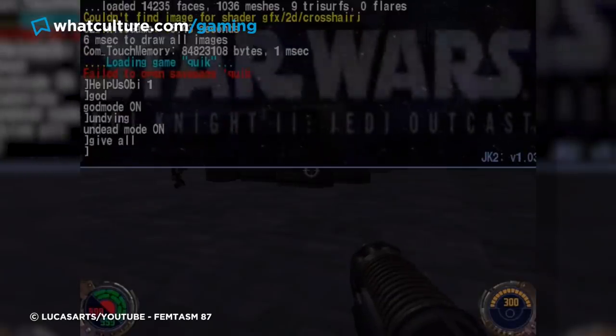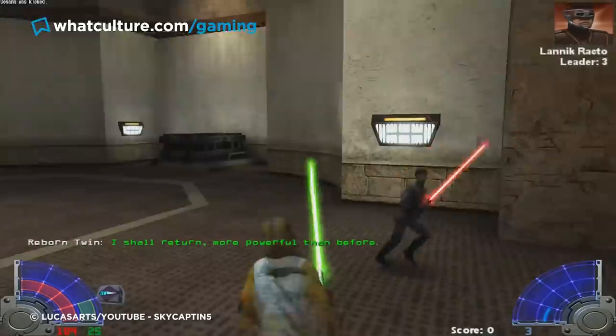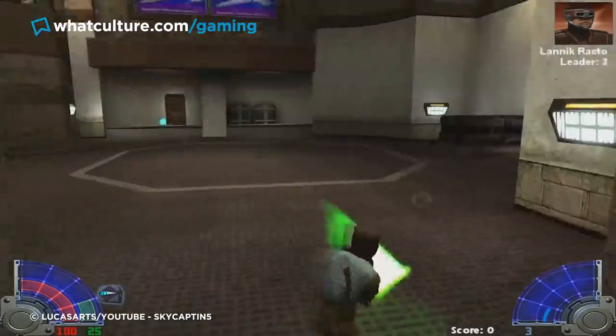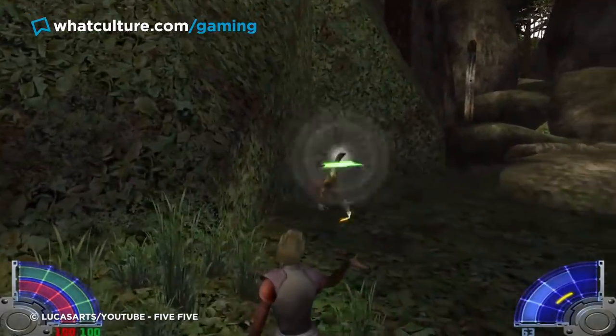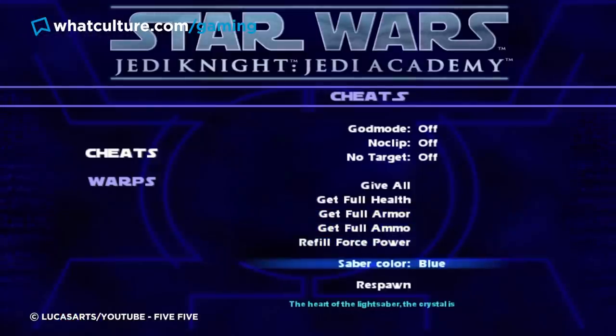And Give All, which will give you it all — weapons, health, ammo, you name it. From Dark Forces 2 onward, force powers and lightsaber combat come into play, which adds a whole heap more on the cheat codes front. You can instantly max out your force capacity, learn new saber fighting styles before officially unlocking them. Hell, you can even change the color of your lightsaber.